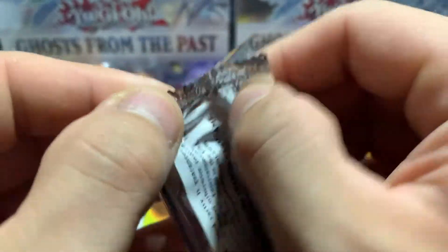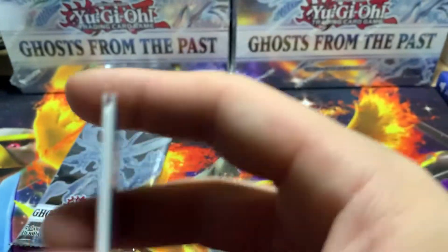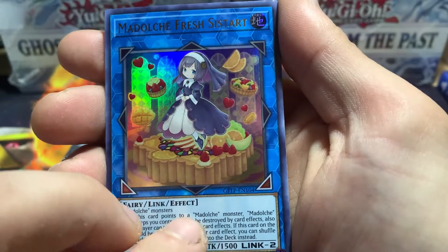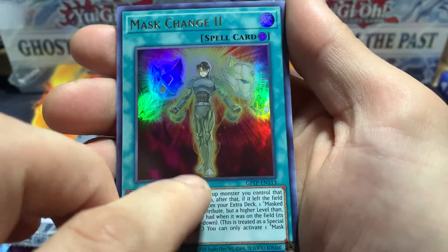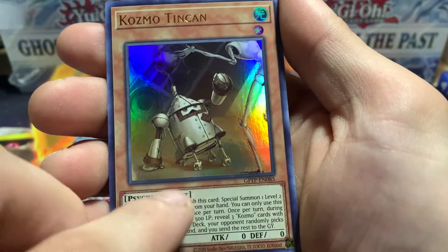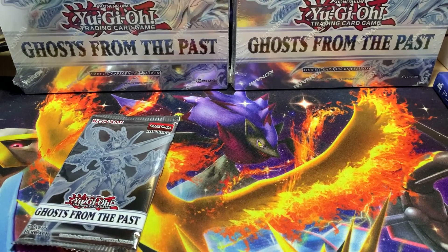Let's go ahead and hop into this second pack and see what we can get. Definitely want that Ghost Rare Dark Magician. So we got a Medulce, Fresh Start, Mask Change 2, Dark Requiem XYZ Dragon, Cosmo Tin Can, and a Raid Raptor Tribute Lanius. I don't think I have that card yet, actually. That's a new card that I haven't pulled.